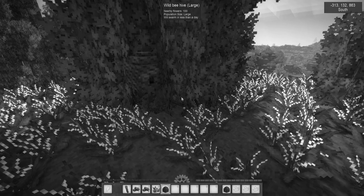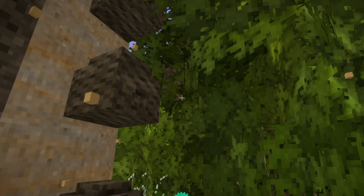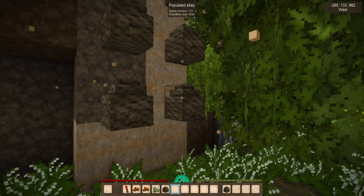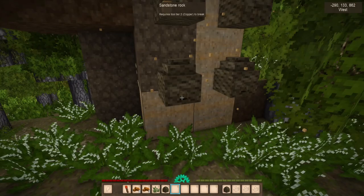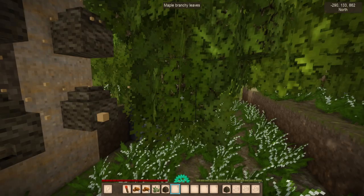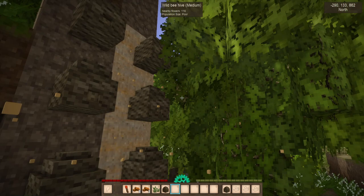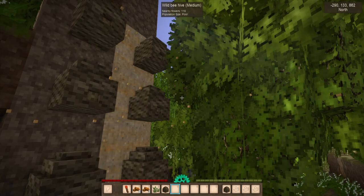Over here is another spot — right where the crosshairs are is a wild beehive that is medium size, and its population size is poor. The reason being is that it has already populated several nearby skeps that I had placed. You can place them up against a wall or on blocks below them. I covered the entire area with flowers nearby so that it could populate quicker. I was using lily of the valley, but there's also cow parsley — and if I look at it, it says there are 116 nearby flowers.